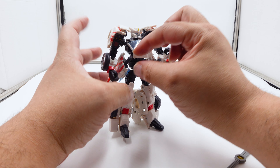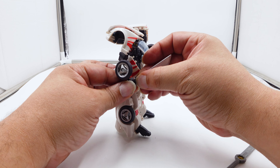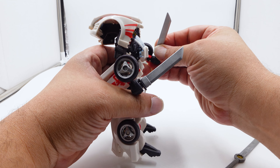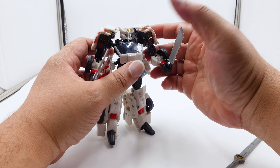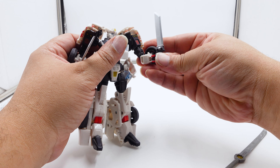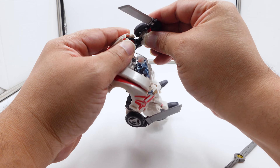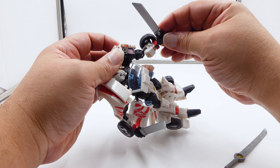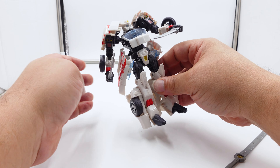He comes with these two little choppy blades as well, and you can put a blade in his hand - he could be like, 'I'm gonna chop you!' He's about to dice and slice something. As for arm articulation: there's a 360-degree shoulder, an elbow - I think it's a double elbow so you can get a good bend. The arm swivels in and out, and the fists rotate, though that's partly because they're on a ball joint as part of transformation.